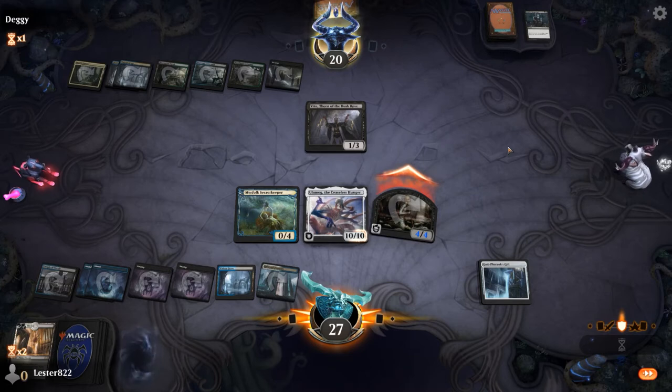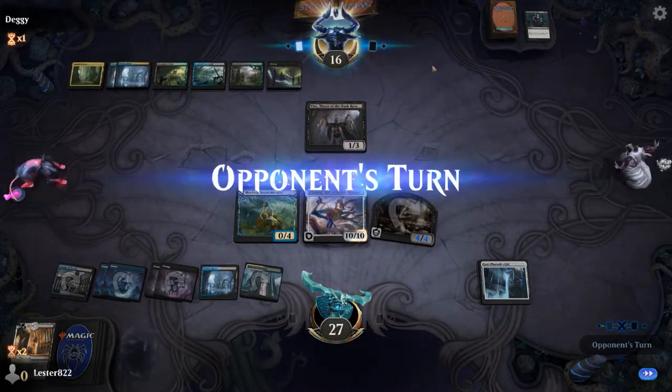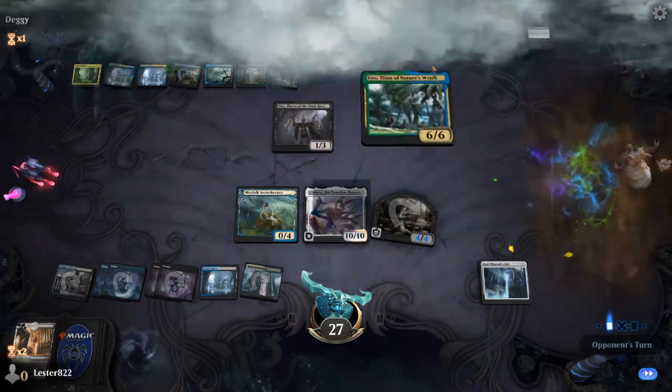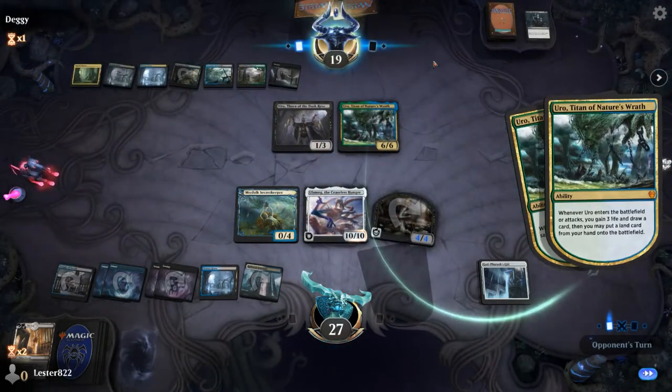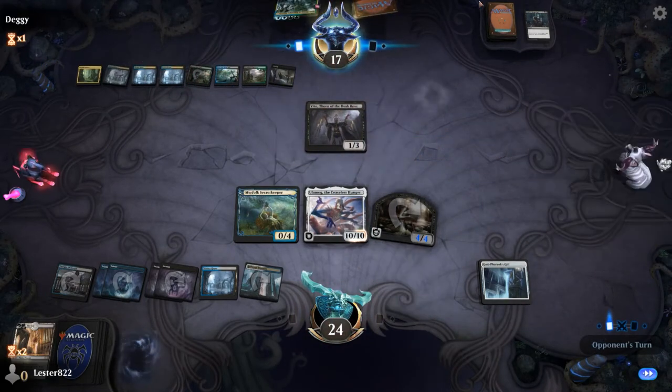I was a little worried playing Ulamog since we've seen he has a lot of Vraska's Contempts. He plays Uro, which draws him, ramps him, deals damage to me — does everything. But at this point, I'm probably gonna kill him with Ulamog mill, although I do have to worry about milling myself. I do get Meteor Golem, and I'm able to either kill Vito or Oracle of Mul Daya.